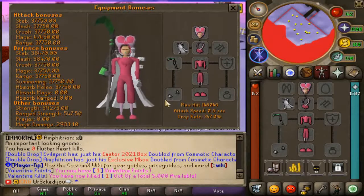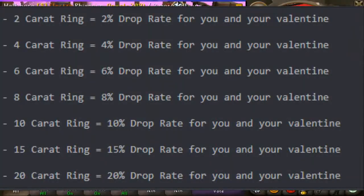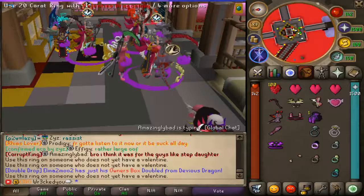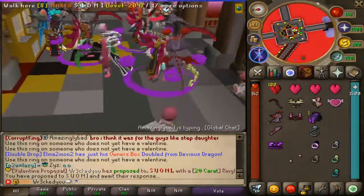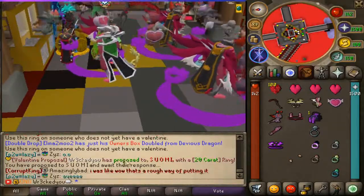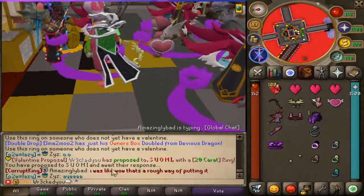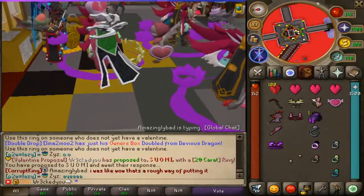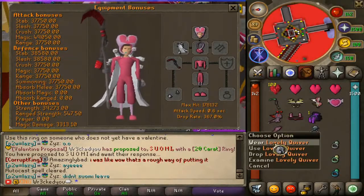The lovely set is the best-in-slot cosmetics set — it offers six percent drop rate and double drop rate per piece. Each different carrot ring also comes with drop rate, all the way up to the 20 carat ring offering some pretty hefty drop rate. To use a ring, you basically use it on somebody who doesn't have a Valentine yet. I just proposed a 20 carat ring to someone — if this guy doesn't accept, he's in a bad place because that's free drop rate. Other items available include the lovely scythe, lovely dragonling, lovely quiver, and lovely icon, plus much more.